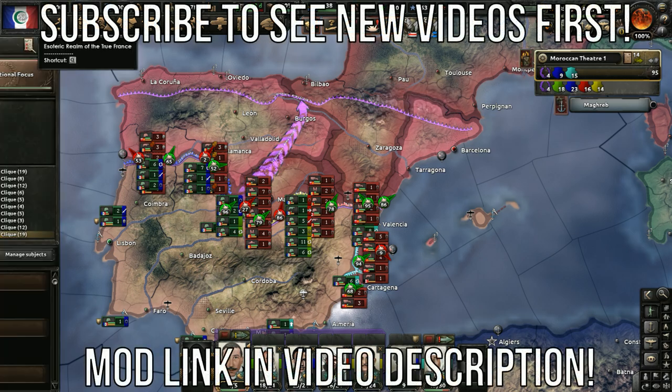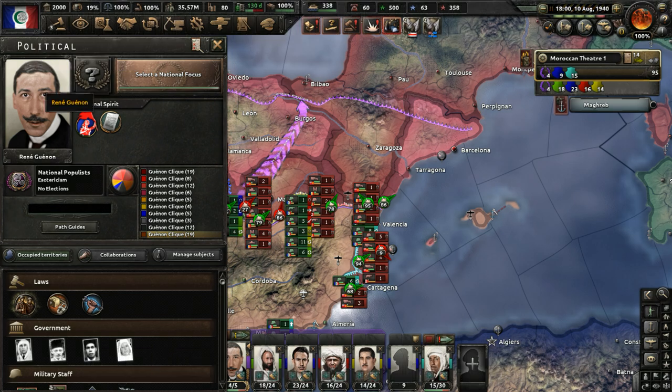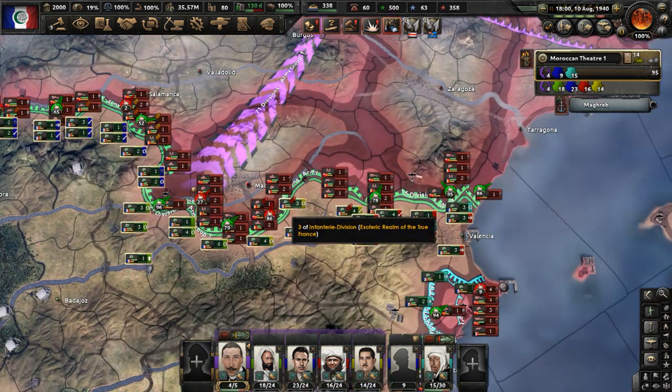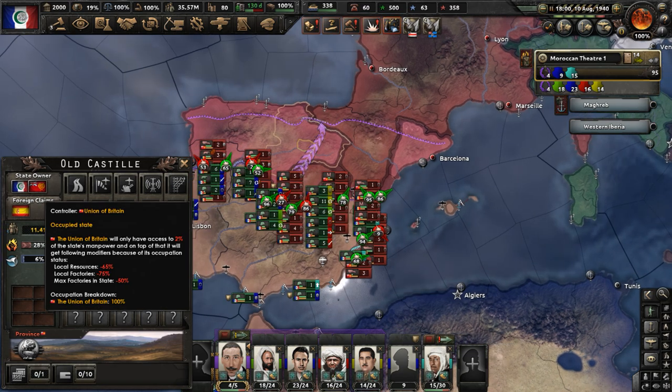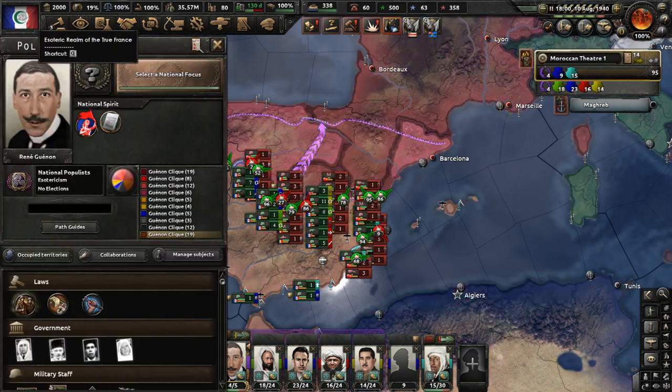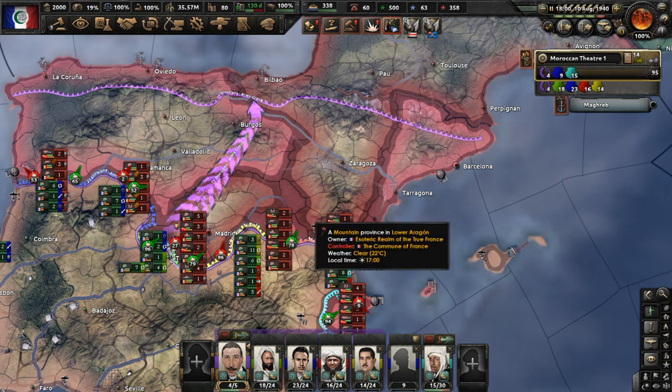Hello y'all. Welcome to part 11 of my Rene Gunan Morocco playthrough in the Hearts of Iron 4 mod Kaiser Redux. In part 10 we took back some territory that had been captured by the Third International, and hopefully in part 11 we take back more territory in Spain that is currently under enemy control.